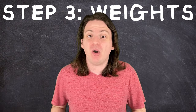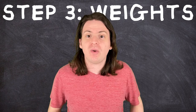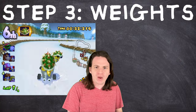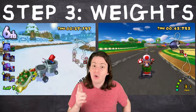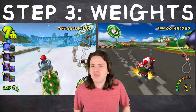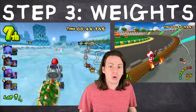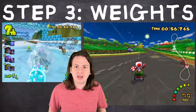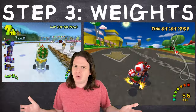Determining which stat is the most important is a little tricky because it depends on the environment you find yourself in. So I've decided to create two different sets of weights: one for versus mode, where there are other racers and items, and one for time trials mode, where it's just you versus the clock. Certain factors like weight and acceleration are very important in versus mode where you're going to be smashing into other karts and getting hit all the time, but in time trials you shouldn't be hitting anything or ever slowing down, so they don't matter as much.